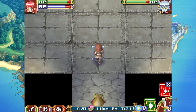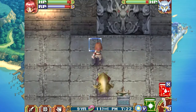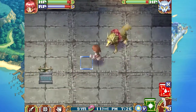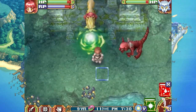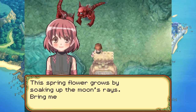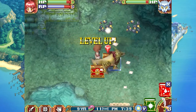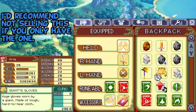And like before, if you come in here — I examined it, but nothing happened. Interesting. Well, we're done here. The only statue left is this one right here. Level up. Giant's Gloves — huge gloves worn by a giant, made of tough hard-to-tear leather — cloth, rather.